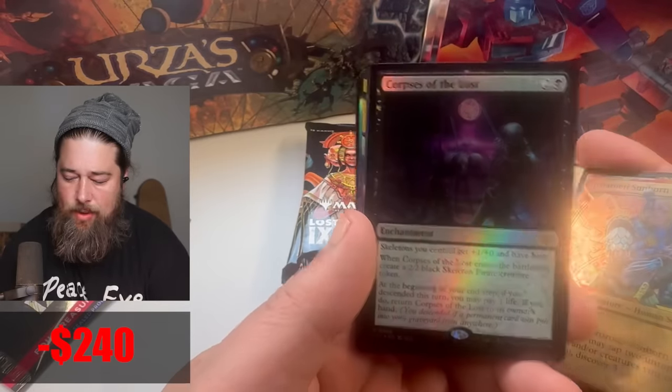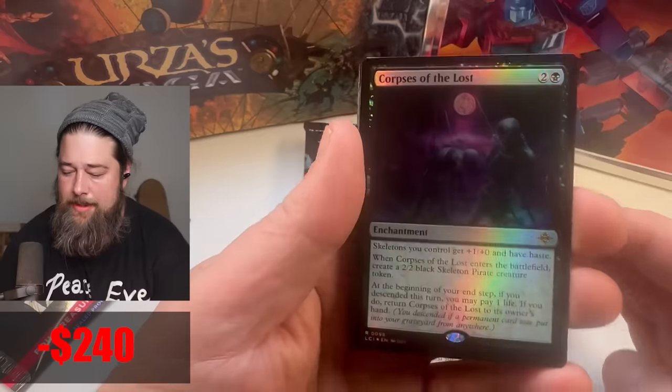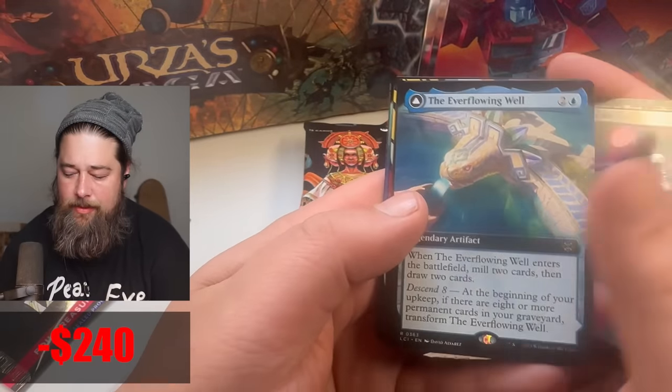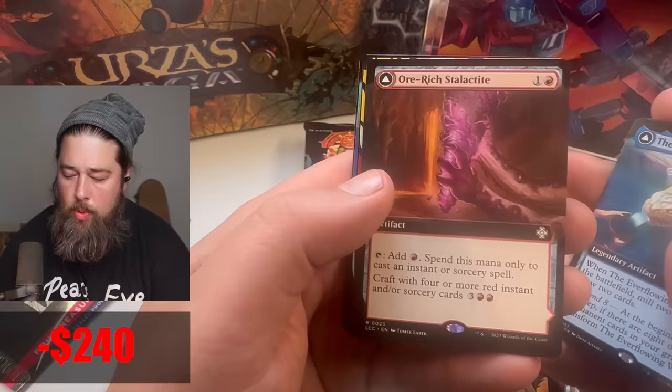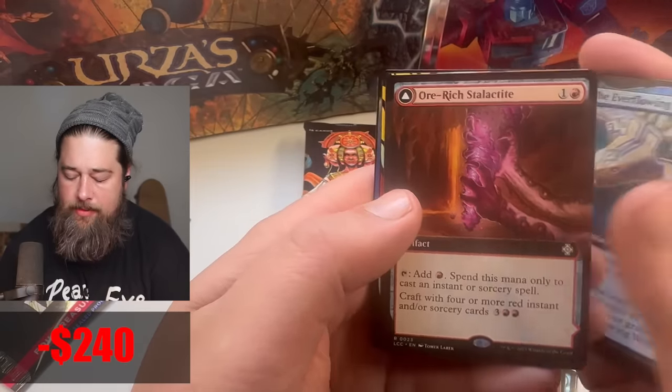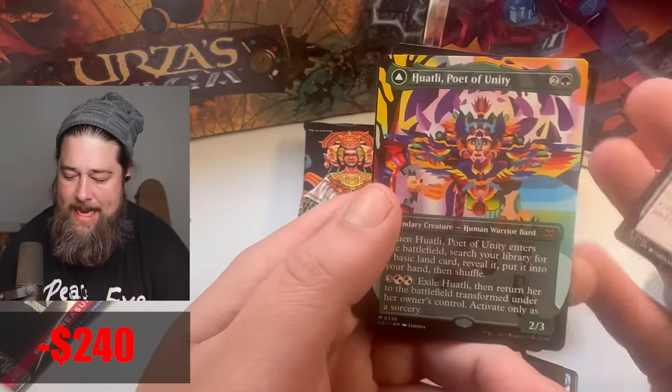What else do we get? Probably Sunborn. Corpse of the Lost — this card is pretty sweet, and it's cool to see more skeleton support. Ever Flowing Well. Or Richstatilite — this is the commander card, one of the commander cards from the set.